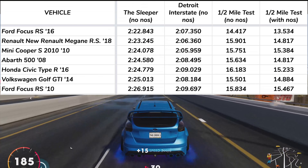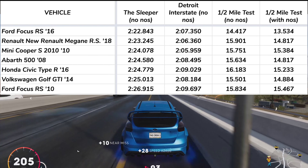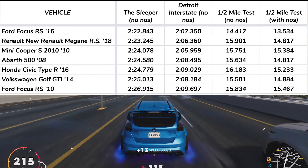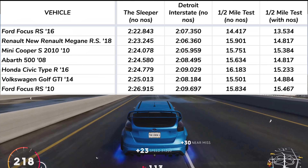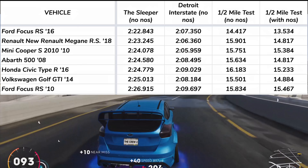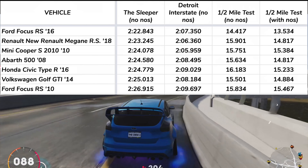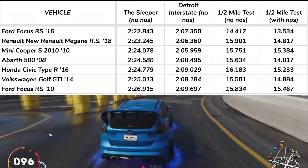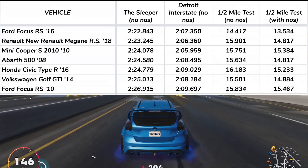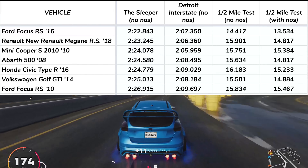On the Sleeper, the 2016 Ford Focus RS ran the fastest time of 222.843, with the Renault right behind it at 223.245. Now, because these times were so close, I ran these tests five times for each car, and every time the Focus was faster, so I'm confident in the results here. The Mini Cooper S found itself in third place with a time of 224.078. The 2016 Focus definitely wins this round.